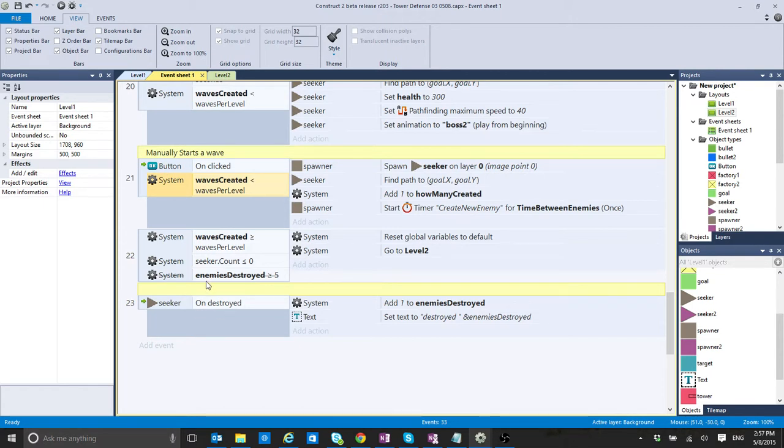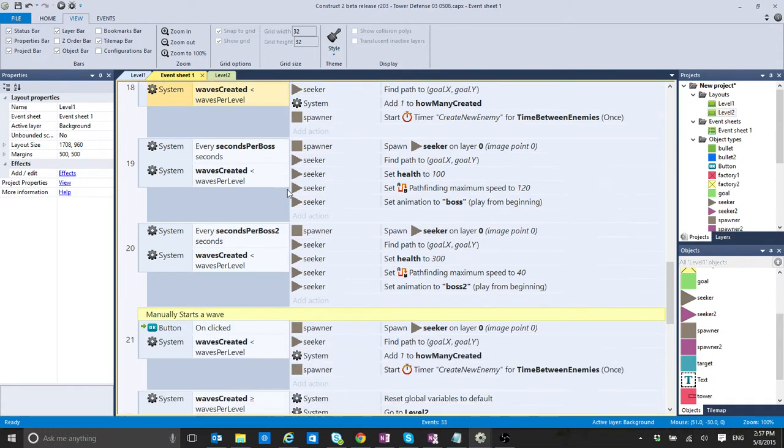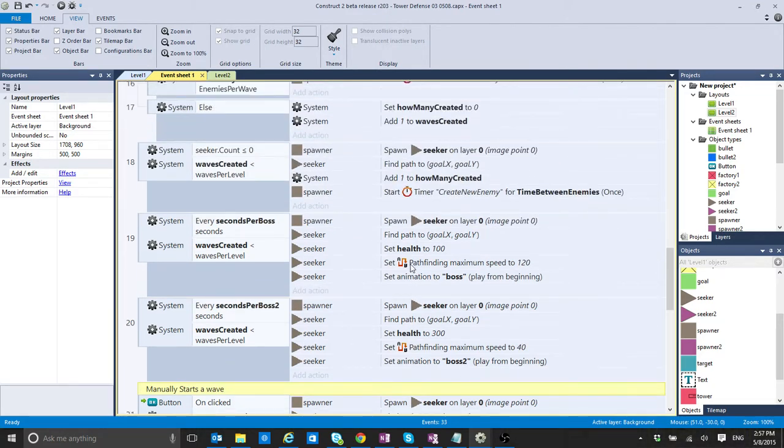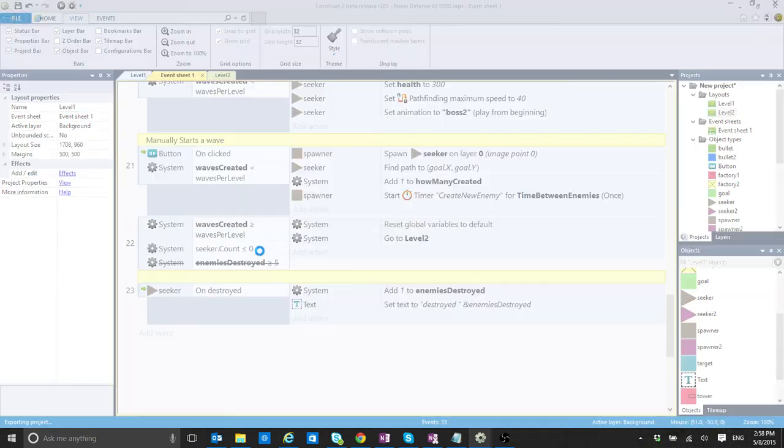I disabled that condition and re-enabled the original one I wanted. In the previous video it didn't work because another event was asking if I had no enemies and creating a new one — so every time I destroyed an enemy it was creating a new one, meaning I could never reach the next level event. Now I'm checking to create new enemies only if I haven't created enough waves. So if I'm on wave three out of ten and destroy all enemies it speeds up creation, but after ten waves this won't happen due to this condition.